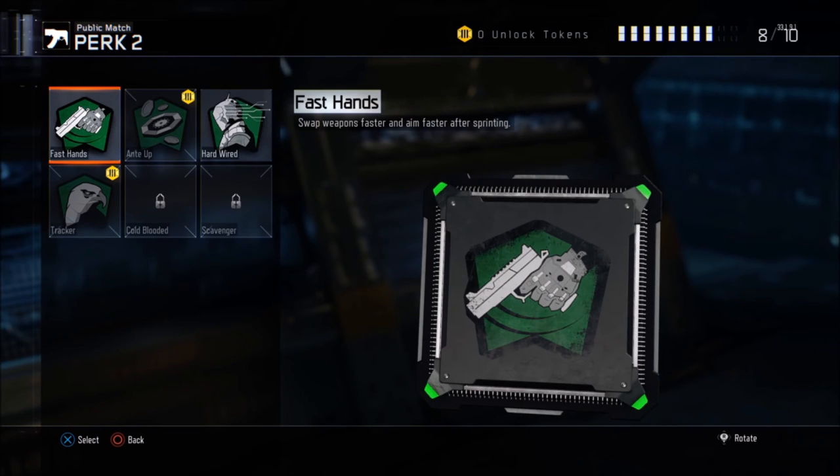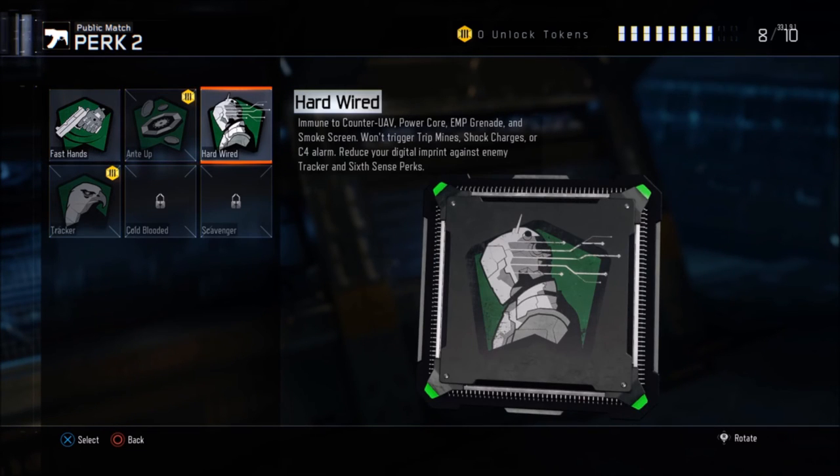For Perk 2, I'm going to use Hardwire. Hardwire has a lot of benefits — Counter UAV, EMP grenades, and smokescreen don't have any effect on you. Also, you won't trigger trip mines, shock charges, or C4 alarms.